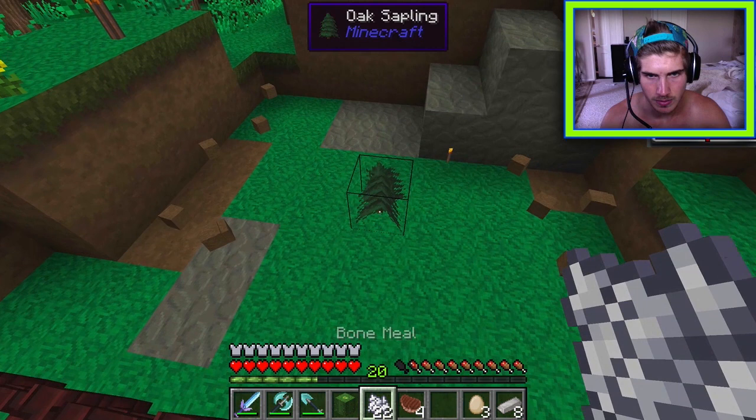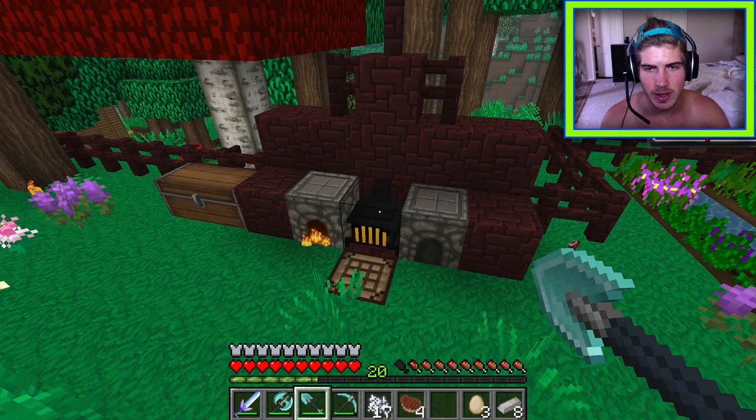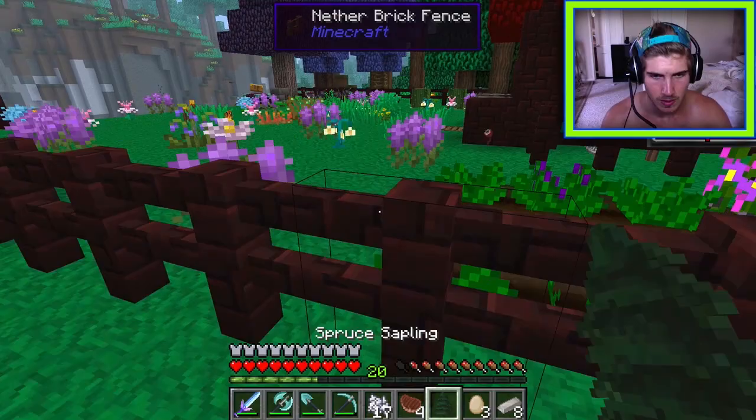Tomatoes are farmed. Strawberries were supposed to be planted in one area. There's confusion about how to plant trees — bone meal is applied to a sapling but it won't grow, likely due to lack of room. The rowan sapling finally grows and an axe needs to be made.